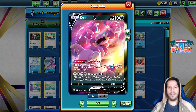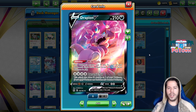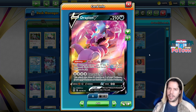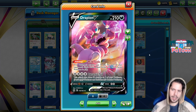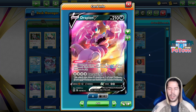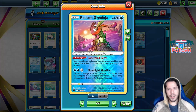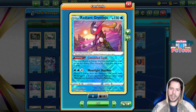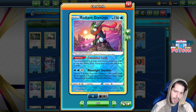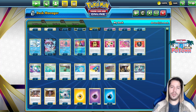We also have Drapion V with the Wild Style ability, where this Pokémon's attacks cost one Colorless less for each of your opponent's Single Strike, Rapid Strike, and Fusion Strike Pokémon in play. So Dynamic Tail will do 190 damage essentially for free against decks like Mew VMAX and Rapid Strike Urshifu. It's especially great against Mew VMAX because you get the free one-hit KO. We also have Radiant Greninja for draw power and its Moonlight Shuriken attack.